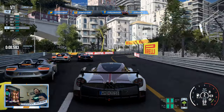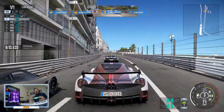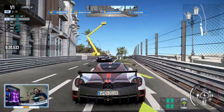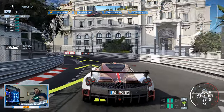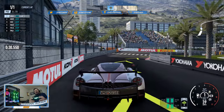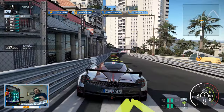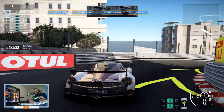We'll be doing that with a Pagani Huayra BC, the car designed by Horacio Pagani, an Italian-Argentinian who made this car all about airflow and wind. If you look carefully you can check those flaps in the back — there's one for each wheel and they're independent of each other. They're motorized wind spoilers that create downforce on each wheel. The engine is a V12 AMG-sourced twin turbo.